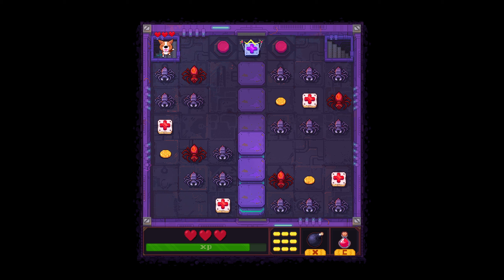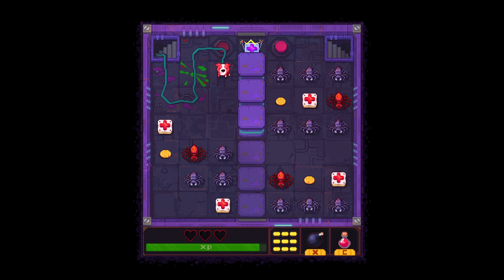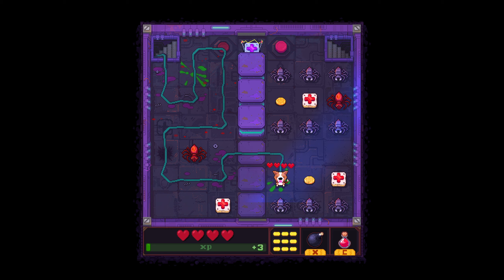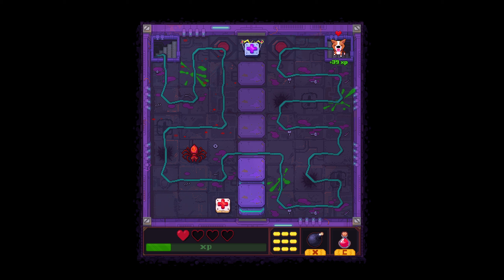Let's do a 3-spider triple here. We eat that guy and we're up to level 4, getting a free full heal, which is excellent. We eat the red spider, go 1, 2, 3 for a triple, then heal. We can do another 1, 2, 3 triple, heal again — and we can actually eat the red spider too. We escape with a solid run there.